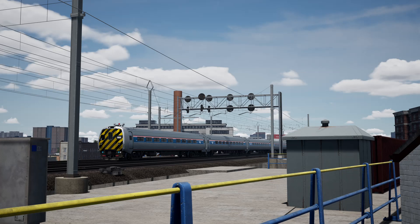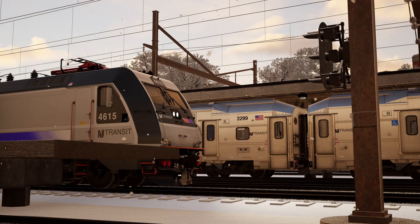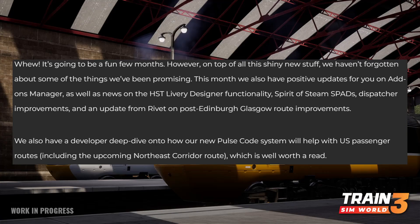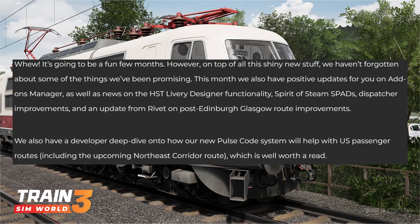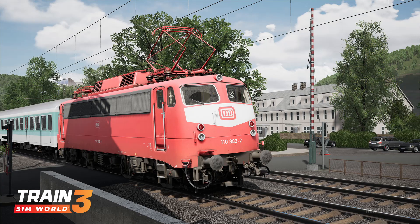We'll be reminded of what's planned in the summit section. On top of all the new shiny stuff, they haven't forgotten about things they've been promising. This month there are also positive updates on add-ons manager, news on the HST livery designer functionality, Spirit of Steam SPADs, dispatcher improvements, an update from Rivet on post Edinburgh Glasgow route improvements, and a developer deep dive on the new pulse code system that will help with passenger routes including the upcoming NEC route.